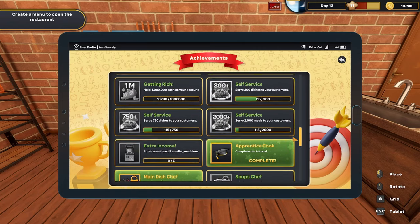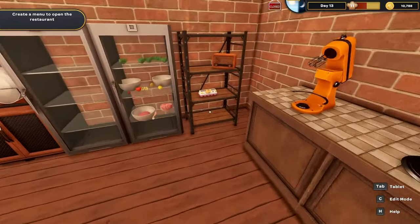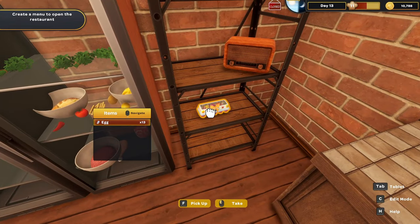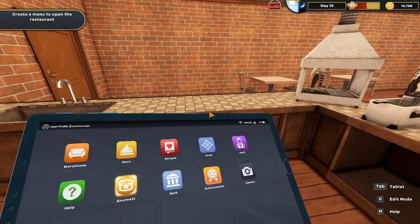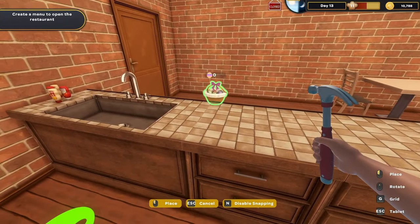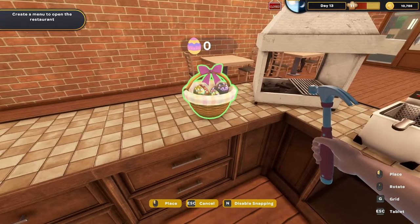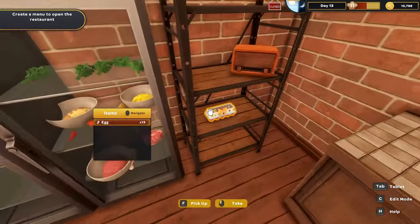I just noticed we also have a fancy Easter basket with 13 eggs in it. I need to put our Easter basket out — let's take it from inventory and set it right here by the grill.